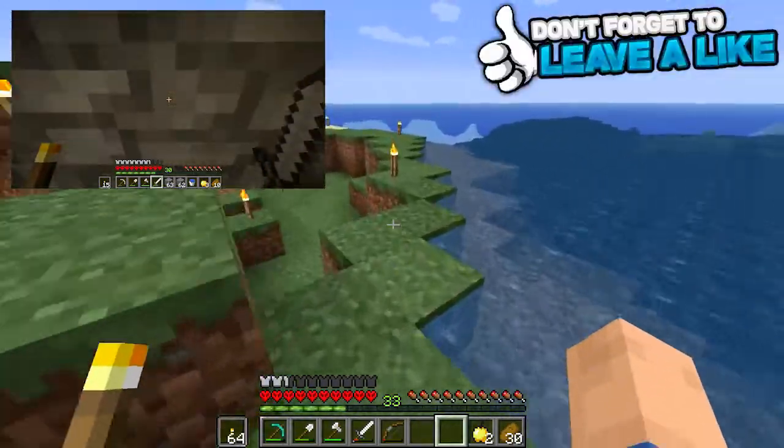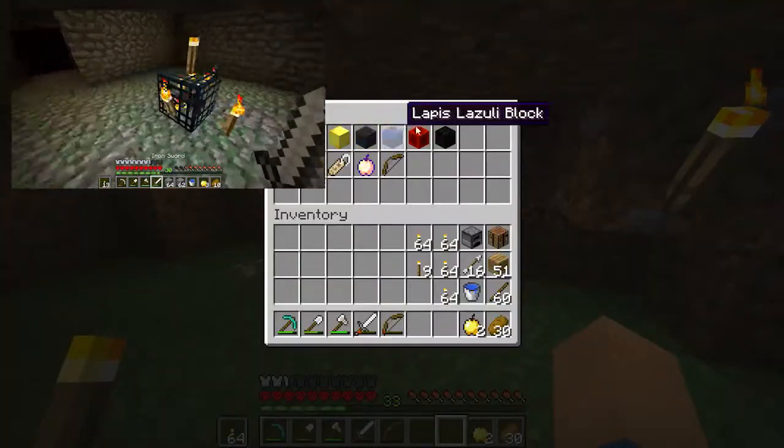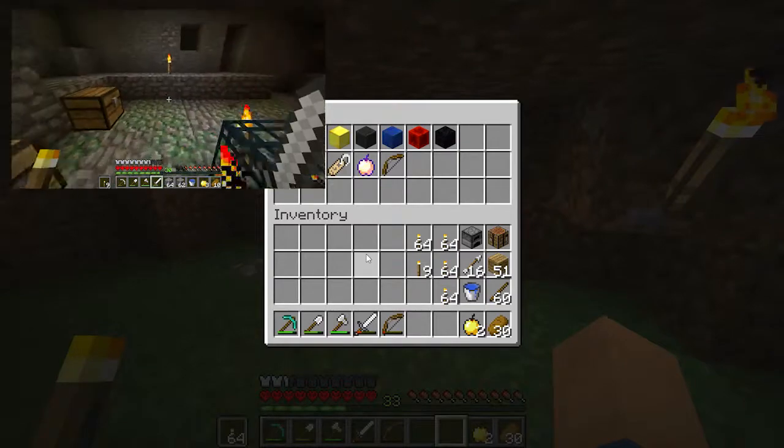And then for items, I want to make a clock, compass, jukebox, find one CD, make a beacon, have a block of every ore, a bow — which is there — one block of TNT, a map, and a blaze rod.